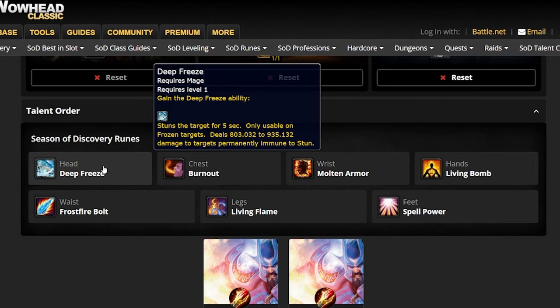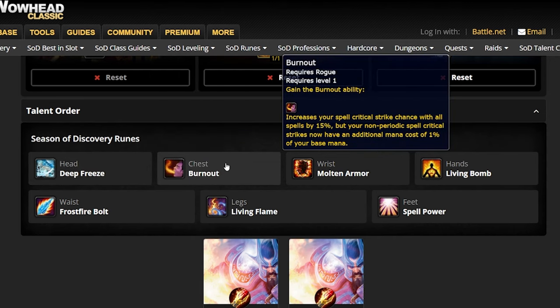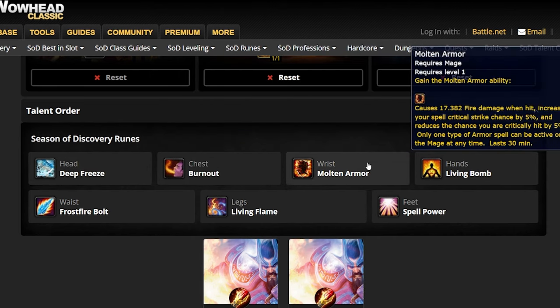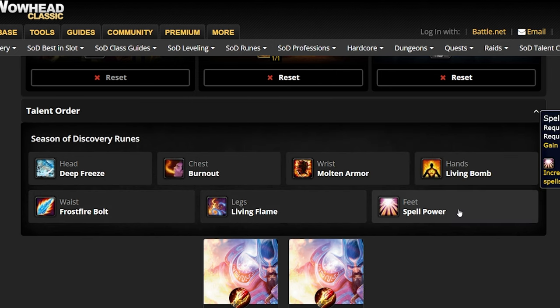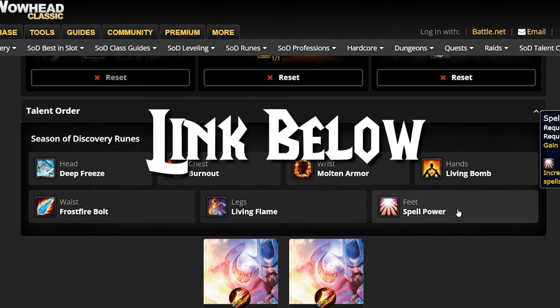The runes you'll need for this build are Deep Freeze, Burnout, Molten Armor, Living Bomb, Frostfire Bolt, Living Flame, and Spell Power. A link to this build is in the description below.